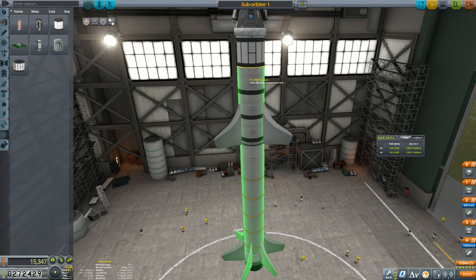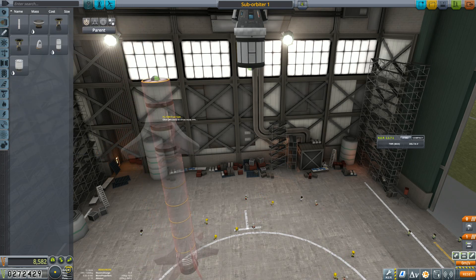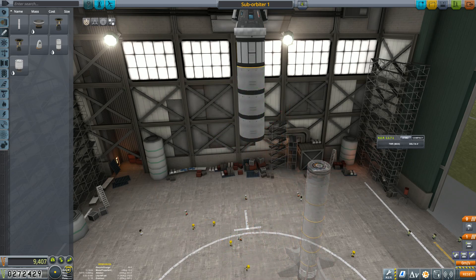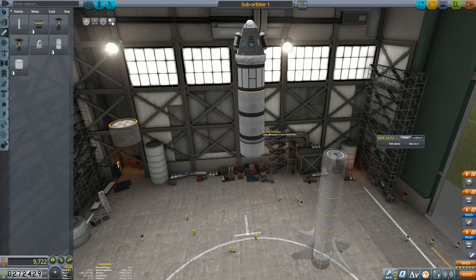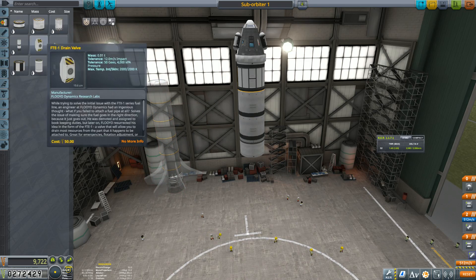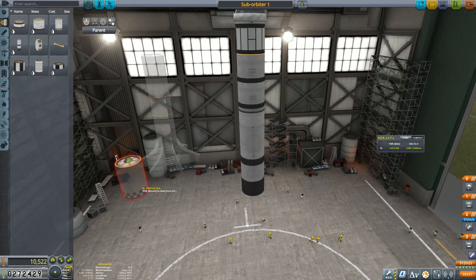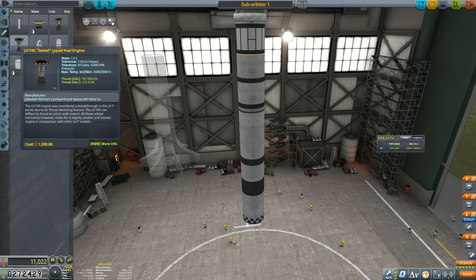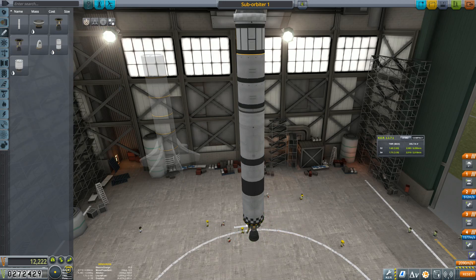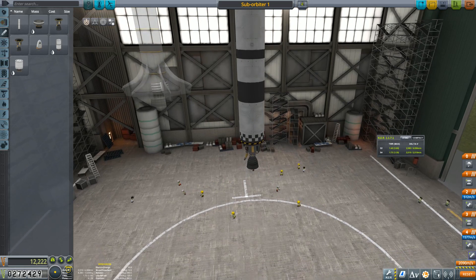So I need to rebuild this whole thing. Top stage is probably going to be about the same — no fins needed. I'll have another liquid stage below that. I want a swivel engine — I think that's better. My top stage should have about 2,000 delta-v, that stage about 1,500, so that's 3,500 total. Then let's put about four radial couplers and four solid boosters.